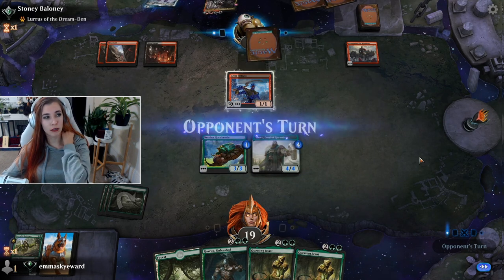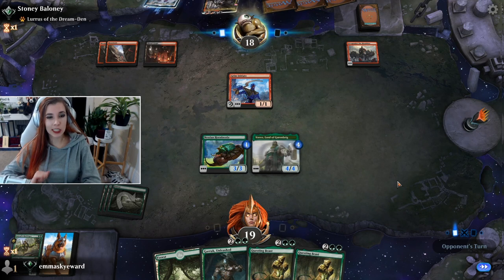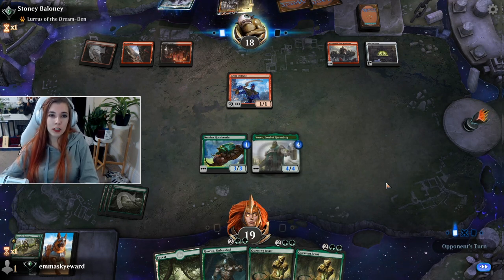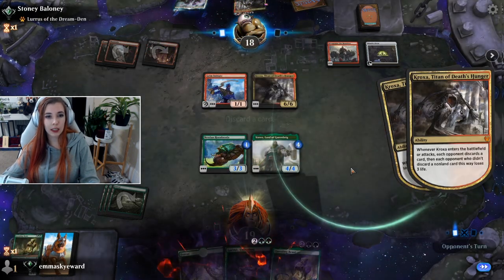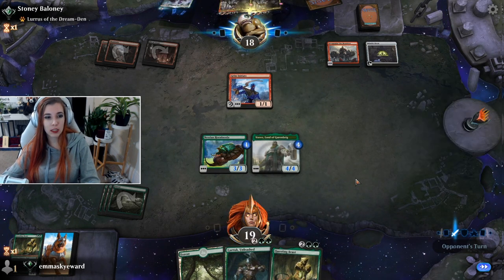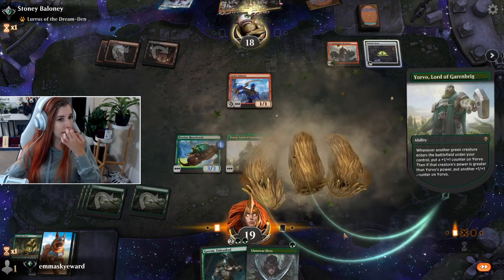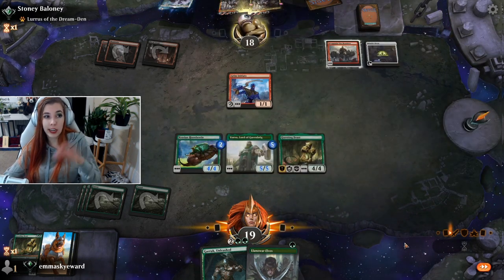Deal two damage to any target. I don't think I want to swing then because they can deal First Strike damage and then sacrifice it and deal two damage. I'm just gonna wait a turn because it's gonna get bigger next turn. Witch's Oven - okay, we have a system for sacrificing now. Another Garruk zone. I got it. This is actually shaping up to be pretty spicy - I just need to get my cards out there. I'm gonna go for the Questing Beast first, and then next turn I can discard Dilan or Elf if I have to discard, and then next turn I'm gonna go for the Garruk.